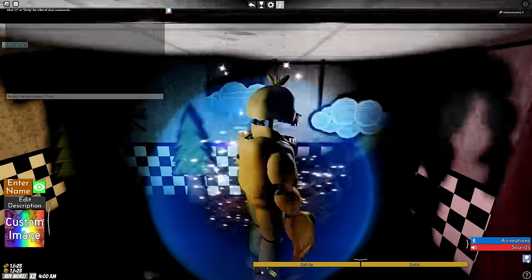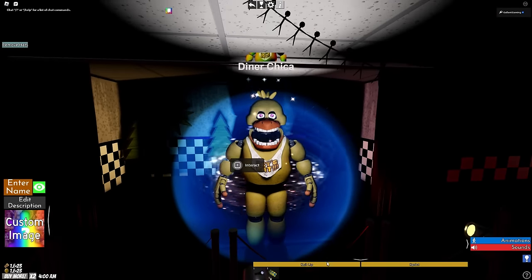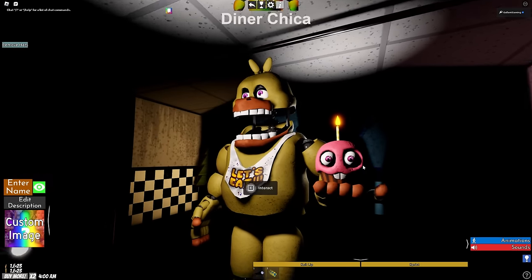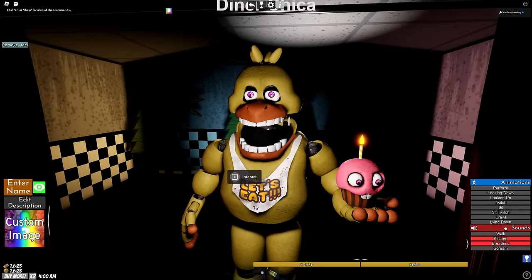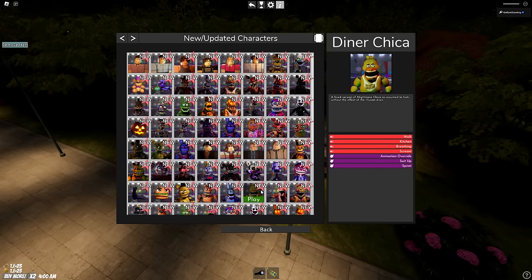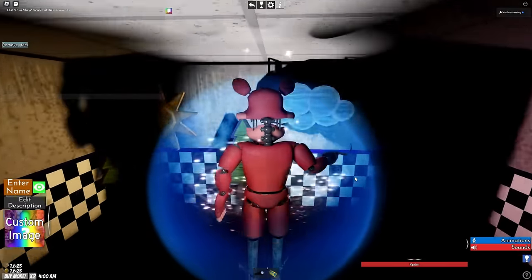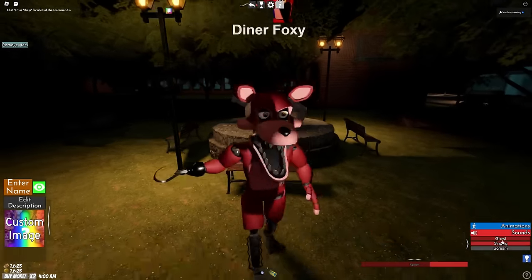After Diner Bonnie we have Diner Chica — same thickness. Did you skip leg day, Chica? We have a suit up and we can bring out Cupcake. Oh my god, look at Cupcake's eyes — he has the thousand-yard stare going on. Cupcake has seen some things. Let's put Cupcake out of his misery and keep going. Diner Foxy has the widest of jaws, and he has a sprint too — he's Foxy, he's gotta have a sprint.